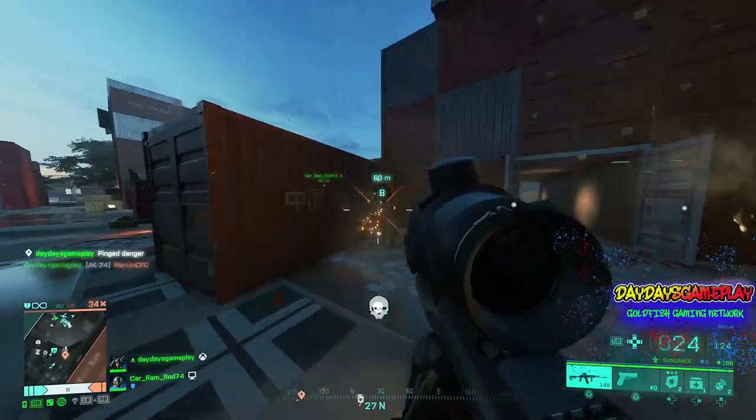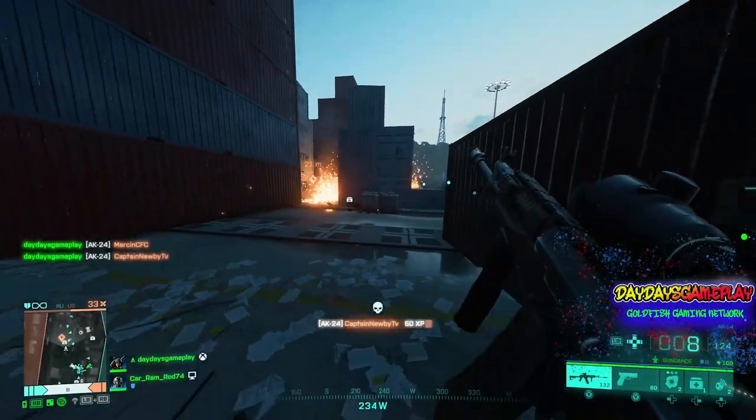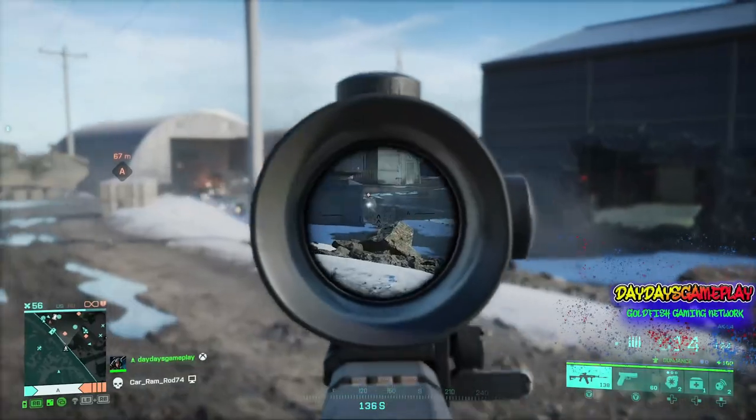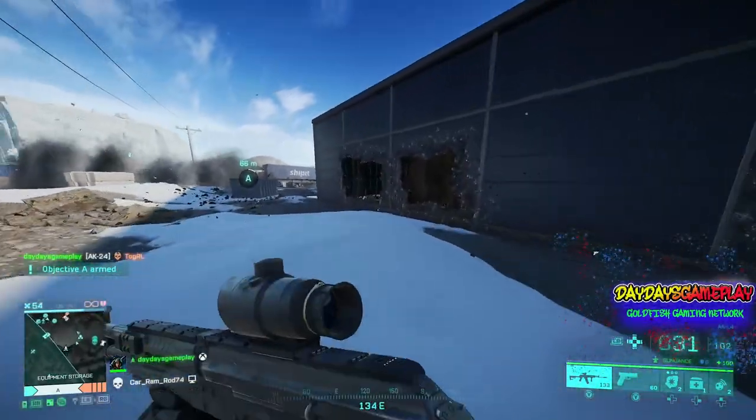You don't ever want to land in front of someone if you can avoid it. Always try to land at the back of the pack so you're shooting them from behind or to the side, and this way it's not a 50-50 gunfight.